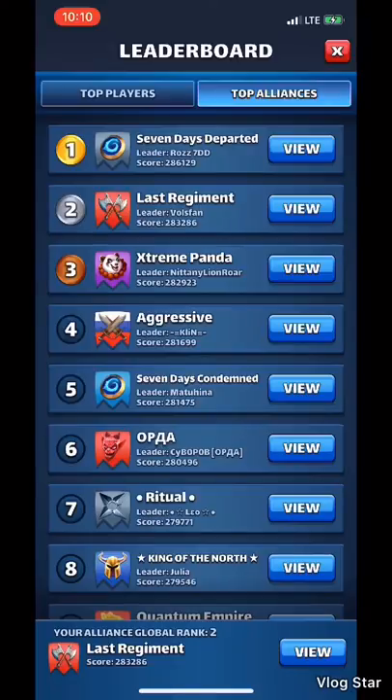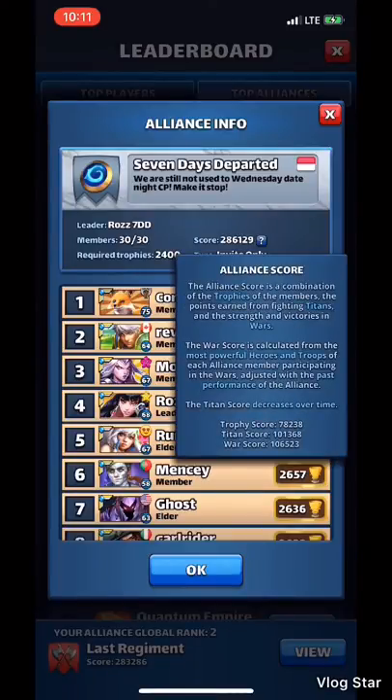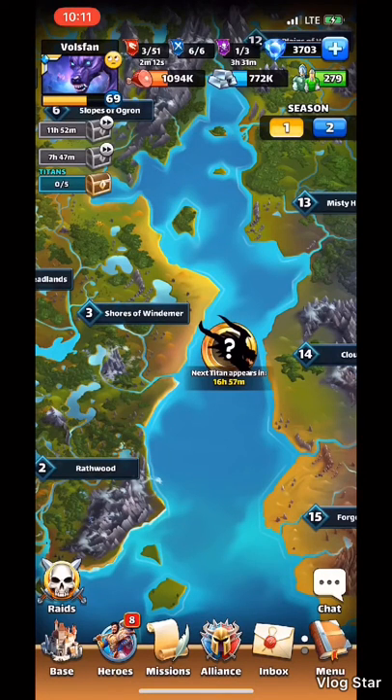We're ranked second, just under the newly formed alliance Seven Days Departed — just kidding, definitely one of the legacy alliances. They must have all been on cup runs or just killed a titan, but their war score is significantly higher than ours by 3,000. Hopefully if we win this war our war score will go up and we might get to face them for the first time. Extreme Panda is ranked right below us in third, so this is going to be a pretty good matchup for some top alliances.